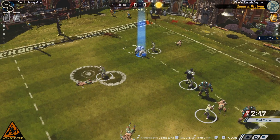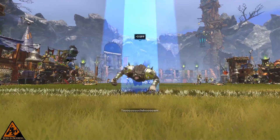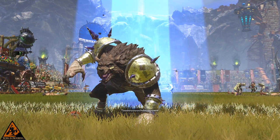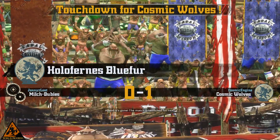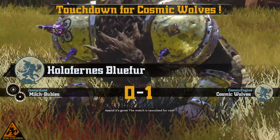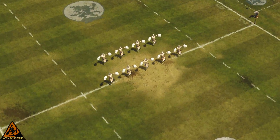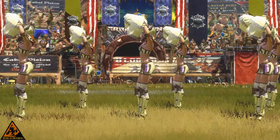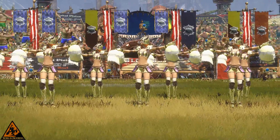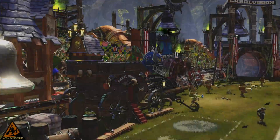Blood Bowl 2 Legendary Edition comes with the original game Blood Bowl 2, all of the previously released DLC races including halflings, ogres, goblins, and more. It also brings a new race into the Blood Bowl world: the Kislev Circus, with their circus men and tamed bears, and they are pretty damn awesome.